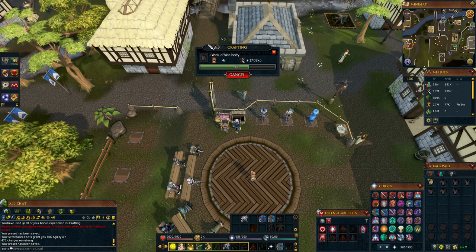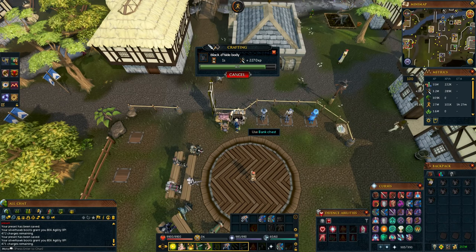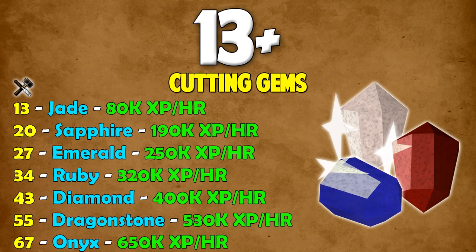That's it for the conventional methods. I'm going to show you a few more methods you can use to get to 99. The first is cutting gems. At level 13 you can cut jade for 80k XP per hour. At level 20, sapphires give 190k. Level 27, emeralds give 250k. Level 34, rubies give 320k. Level 43, diamonds give 400k. Level 55, dragonstones give 530k. And with level 67 crafting, you can cut onixes for 650k XP per hour.